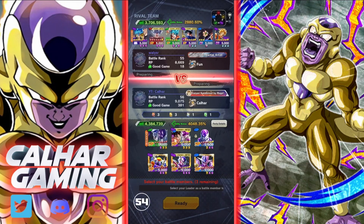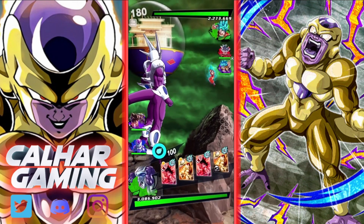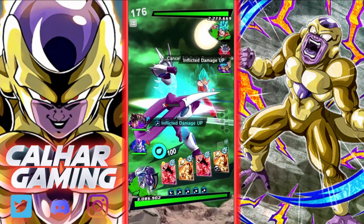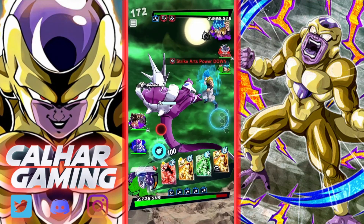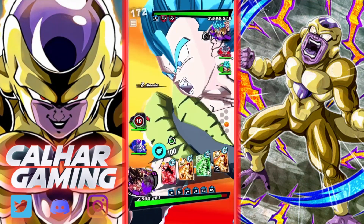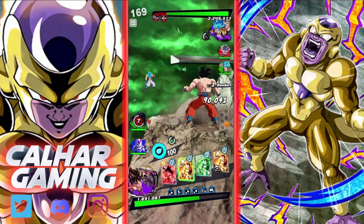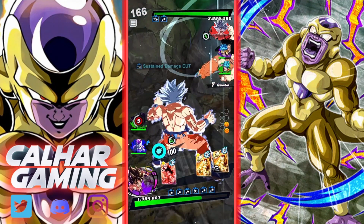We're up against a Universe Rep or God Ki team — there's a Go-cheetah which isn't the greatest for Cooler, but we'll see what we can do. Starting off against Revival Goku. I'm going to go into you because we're going to heal some of this off — the Goku Frieza should help us out quite a bit during this.